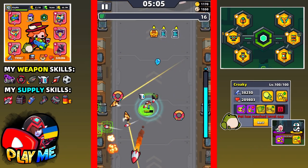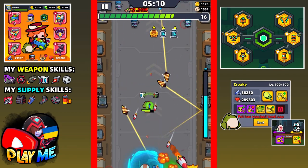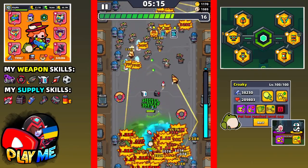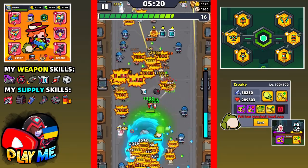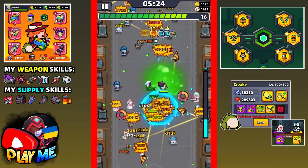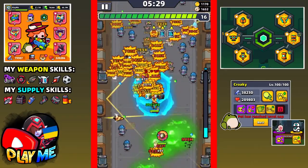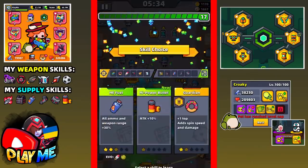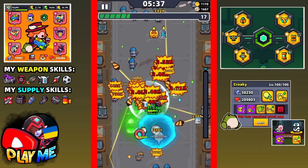I was definitely fighting for three, maybe around four minutes. Fortunately it only took me one life. Now let's try to survive the next five minutes. We have a good amount of enemies dropping blue and golden biofuel, which is good because I'll get more skills. I'll try to evolve at least two skills. The next skill is power bullet - now I have all weapon and supply skills.